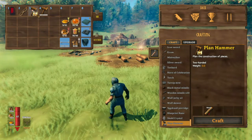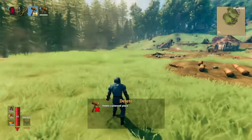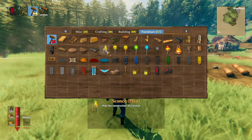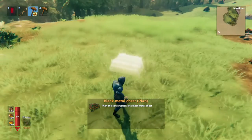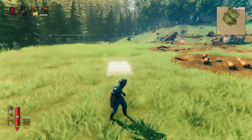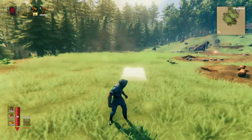Next we'll move on to the plan hammer, which is an item that can be crafted for just one wood. It's basically like the regular hammer, except everything looks colorful. But if you place one of these items, it's just like a ghost. This is a way that you can build without the resources so that you can know exactly what you need, and there's even a way to see what it looks like.